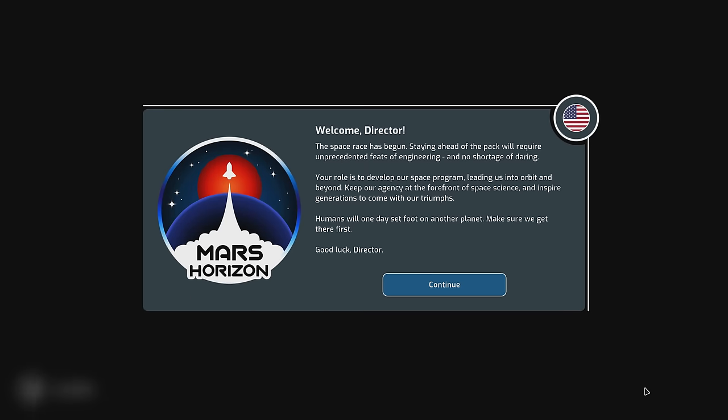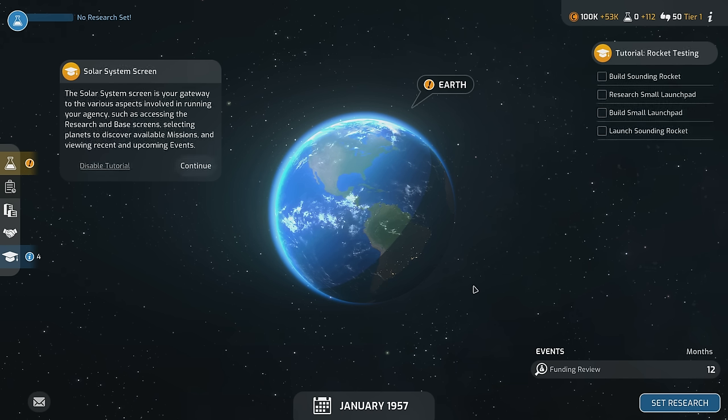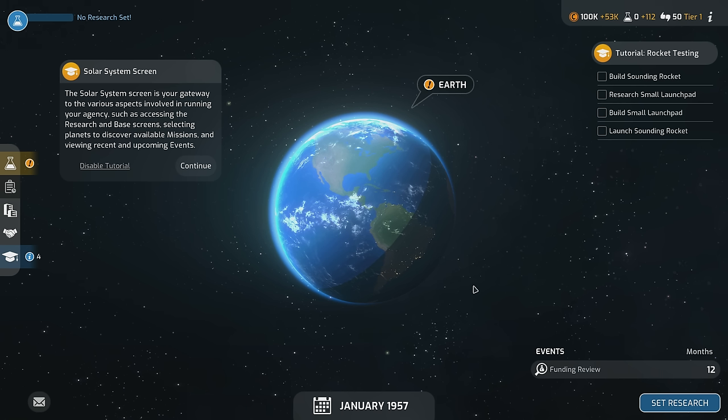The game opens: 'Welcome, Director. The space race has begun. Staying ahead of the pack will require unprecedented feats of engineering — no shortage of daring. Your role is to develop our space program, leading us into orbit and beyond. Keep our agency at the forefront of space science and inspire generations to come. Humans will one day set foot on another planet — make sure we get there first. Good luck, Director.' Same start as before, but there's all sorts of stuff popping up on the screen. Let's go through those things.